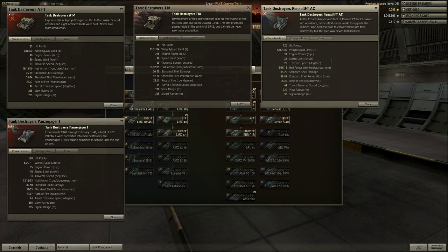This is all the Tier 2 tank destroyers available currently. You got the AT-1, the T-18, the Renault FTAC, and the Panzer Jager 1. The Renault FTAC here is the French, American, Russian, and German.